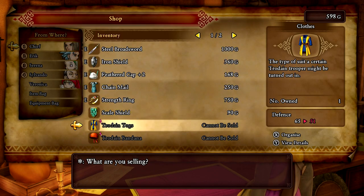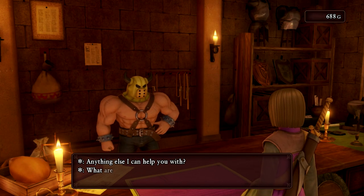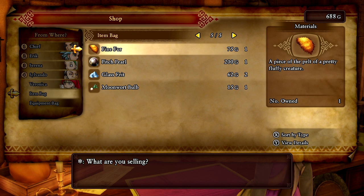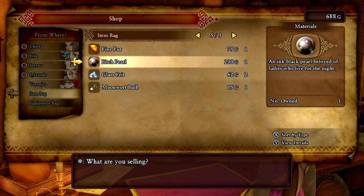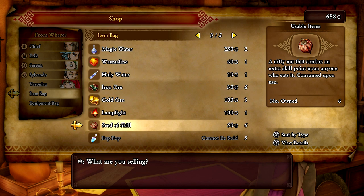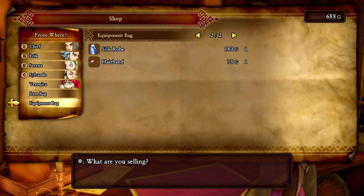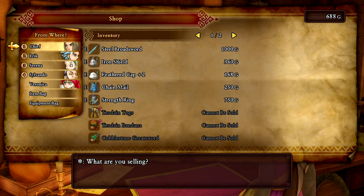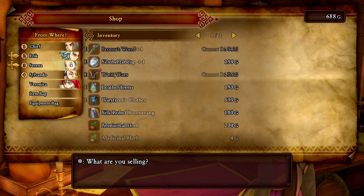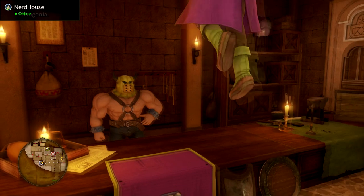Now we have enough cash. I'll get the iron shield which gives 65 defense — I'll equip that and sell my scale shield. What else can I sell? Pitch pearl, moonwort bulb, looking to see what I could use for alchemy. There's probably more yellow eyes in the world. I could sell all this stuff. How much can I sell a gold ring for? 960.